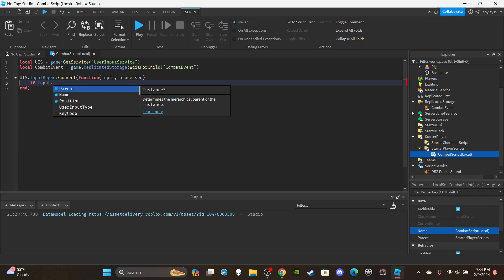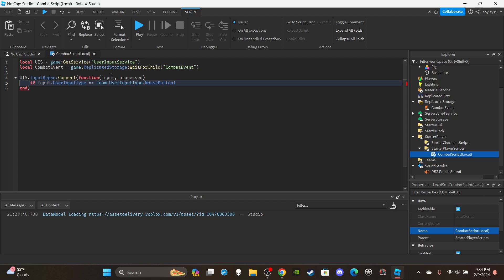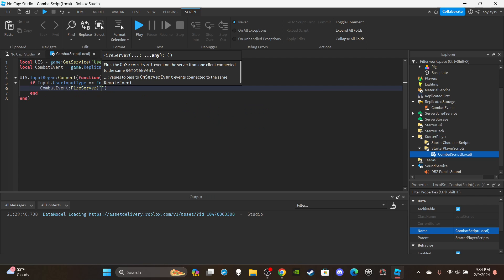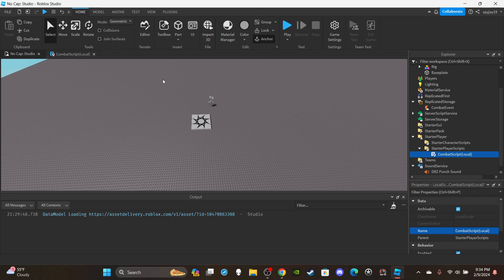Then we're going to say `UIS.InputBegan:Connect(function(input, process))`. Inside, say `if input.UserInputType == Enum.UserInputType.MouseButton1` — I'm going with mouse button one because down slam is usually like the third or fourth attack in an M1 system — `and not process`, which means the player is not typing in chat while clicking. Then say `combatEvent:FireServer("DownSlam")` to name the event.